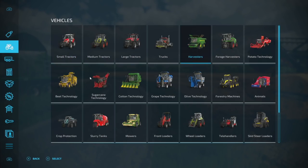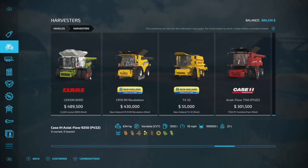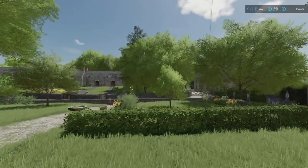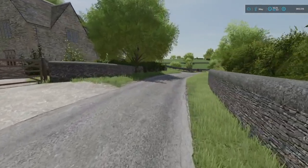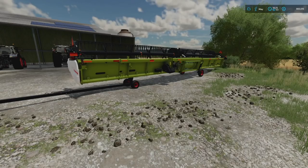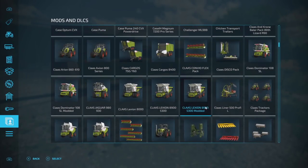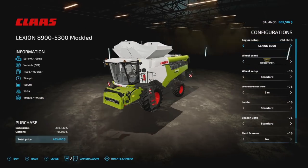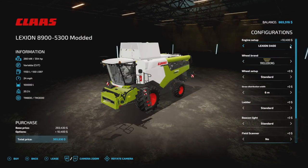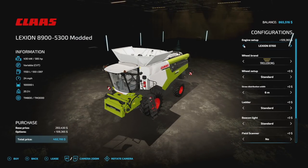Next is the harvester. There's a modified version of a modified version somewhere in here. Turns out the version I was going to use is an update to the version I've been using. Here's our header — not too crazy, looking good. Now I need to get into mods and DLCs to find the harvester. I think it's this right here — the 8900, 5300 mud. This thing is epic, absolutely awesome. One of my upgrades didn't work though — the 8900 is still 18,000 and not 100,000, whatever.